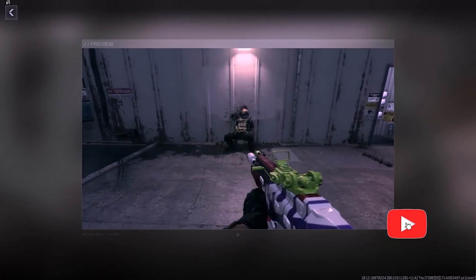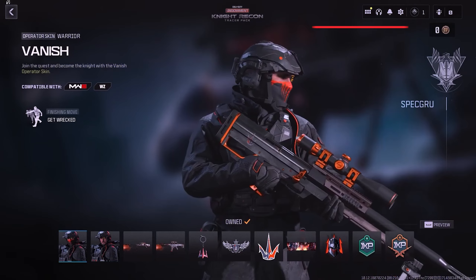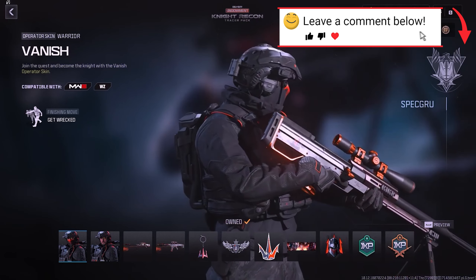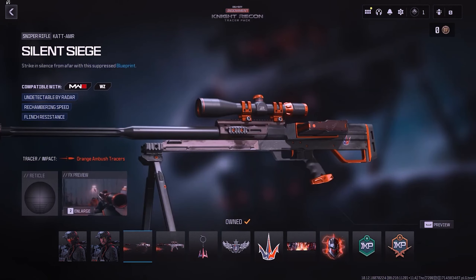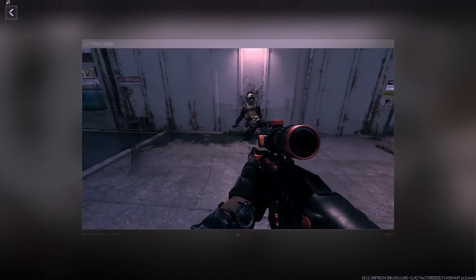The next bundle is the Call of Duty Endowment Knight Recon Tracer Pack, priced at around $9.99 USD. It introduces two new skins for Warrior: Vanish, a masked version, and Lancer, an unmasked version. There are two Weapon Blueprints included, both with Tracers. The first is Silent Siege for the Cat AMR, featuring Orange Ambush Tracers. The second blueprint is Veiled Vigilance for the MCW, with the same Tracers.